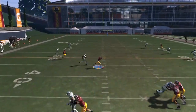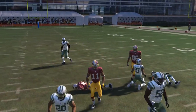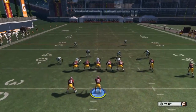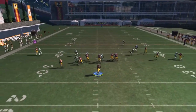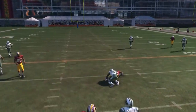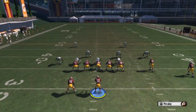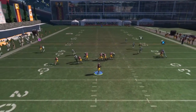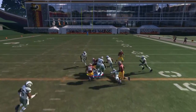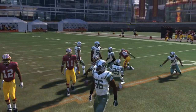You want to wait on it against man because on the initial throw he's not open, but once he cuts across the field he'll get wide open. There it is - easy money. This route works similar no matter what formation and what playbook you're in. Alfred Morris is obviously pretty slow and Harris is a pretty good linebacker, so if you have a speed running back like Reggie Bush, Arian Foster, or any receiver with good route running and good hands, it will be money for you.